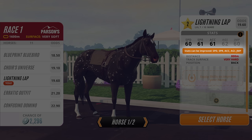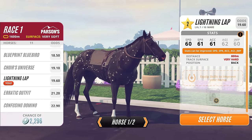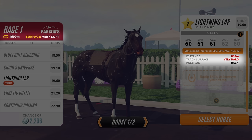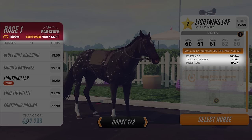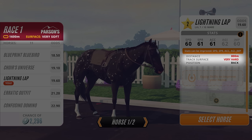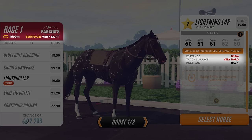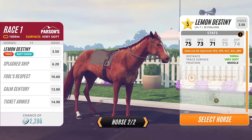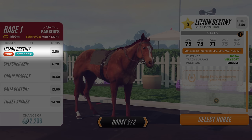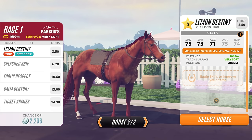A button will show here if you can improve your horse's stats with training. Before we race, let's also compare the distance and surface of the track to the preference of my horse. Each horse has a different combination of distance and surface that they like better, and if you match them up well, it's a great way to improve your odds. We can already see from the colour coding that she's not the best fit for this race. Let's try another horse. It looks like Lemon Destiny is a much better match and our odds have gone way up. I'm also making a note that he prefers the middle position in the pack — keep watching to find out why.